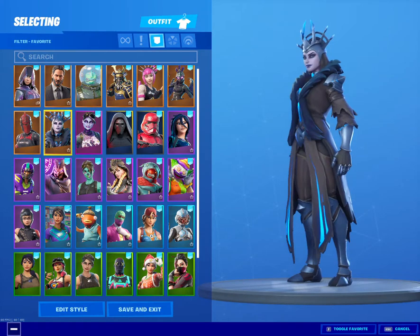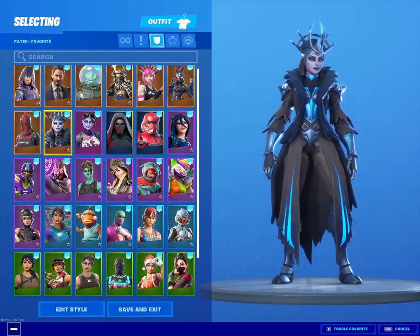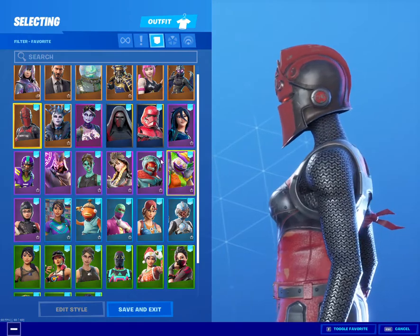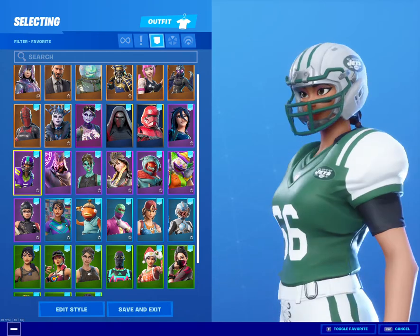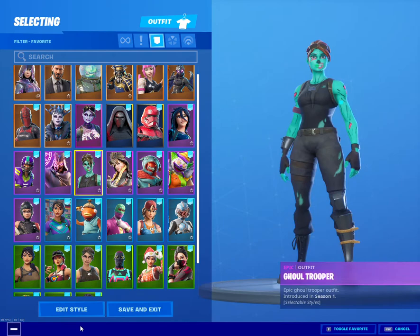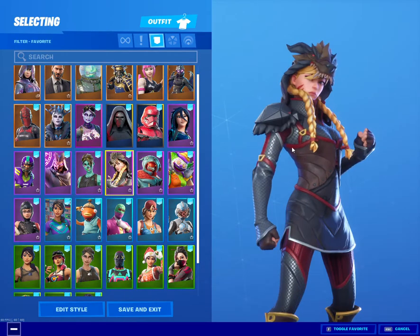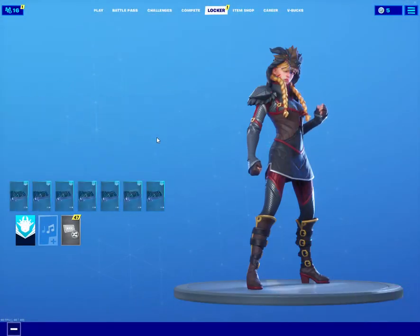Dark Bomber — ice cream is my overall favorite skin of all time and I love it. I purchased it in season seven when it came out, and it came back yesterday. Red Knight — the red shield is smooth and clean, and it has a lot of edit styles. Delirium has a wonderful back bling. Culture — I don't have the purple, I mean the pink edit style unfortunately. Green Fable — I actually don't like it.